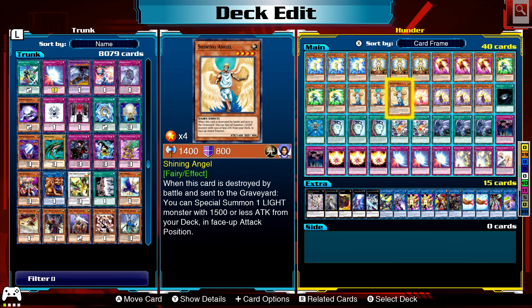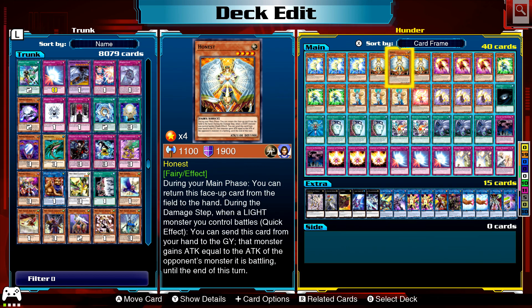Shining Angel: when it's destroyed in battle, special summon a light monster with 1500 or less attack from your deck — so that's everything except Thunder Seahorse. The effects won't go off since it's only when normal summoned, but it can get you anything you want. Maybe you just want to get Honest and then use it, then return it to your hand next turn.